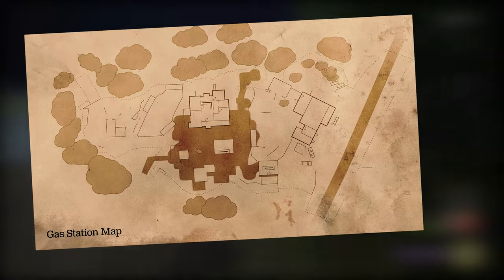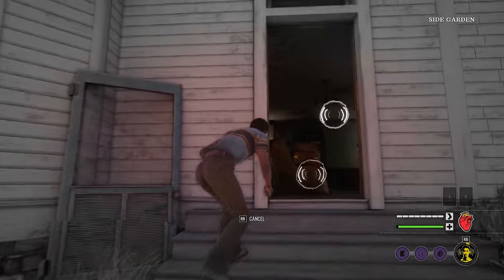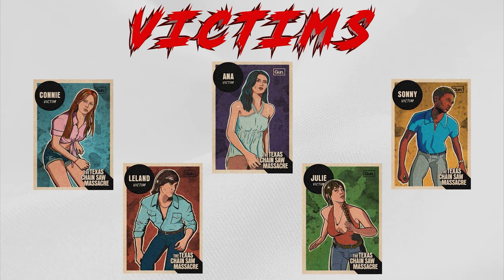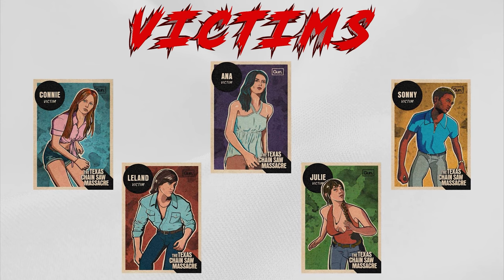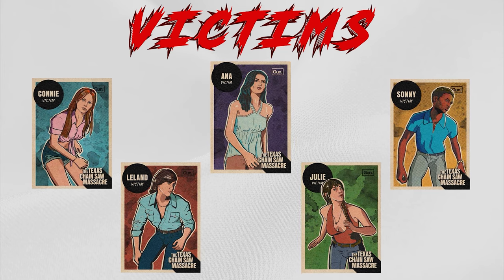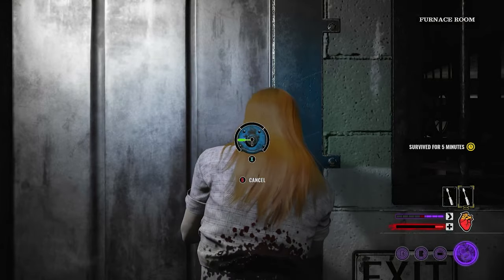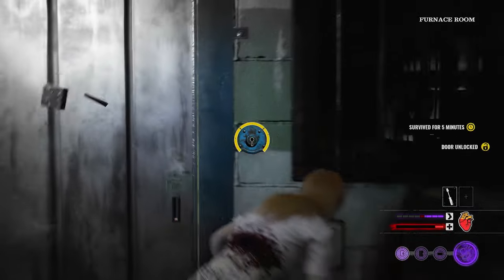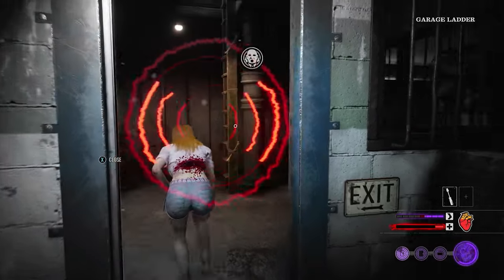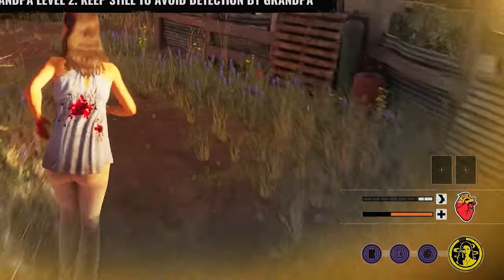Before we get into the other two maps and learn their easiest escape routes, it's important to understand a bit about each victim and their abilities. Choosing the wrong victim can turn an easy escape into a horrible nightmare. When it comes to the ease of escaping, the three victims that land on the top of the list are Connie, Anna, and Sunny. Connie's ability allows the player to bypass a lockpicking minigame on doors, which is absolutely crucial, especially if you can save this ability for the actual escape door. Anna's ability gives her a significant damage reduction for a short period of time.